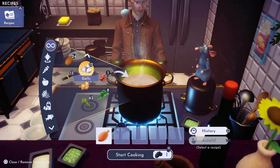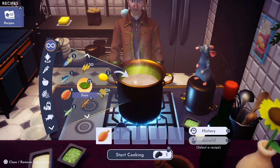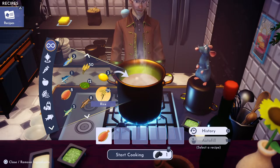And then we're going to throw in some rice. Rice you can get at Goofy's Stall, which is in the Glade of Trust.